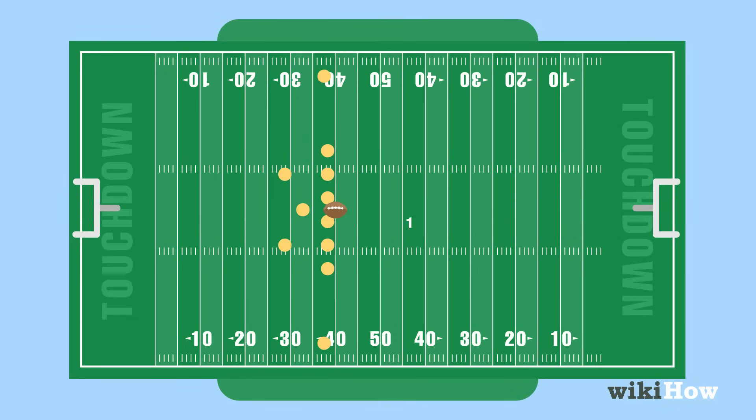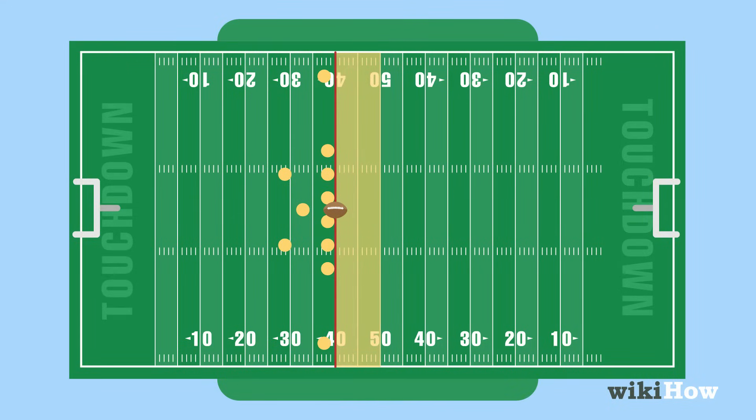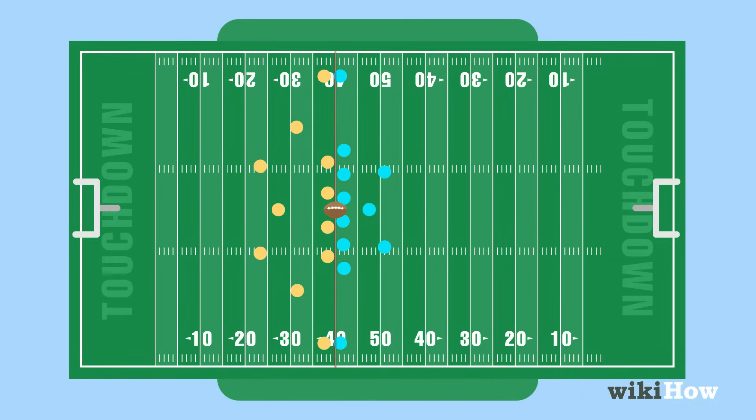If a team does get a first down, they get a new 10-yard target and a fresh set of downs. If a team makes four attempts and does not get 10 yards, the opposing team's offense takes the ball and starts over on first down, going the opposite direction from wherever the last play ended.